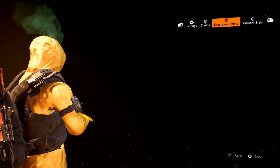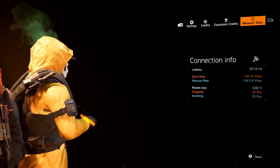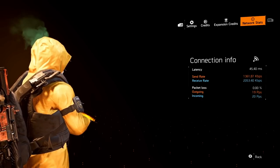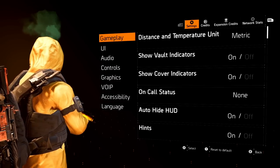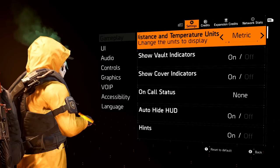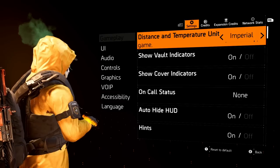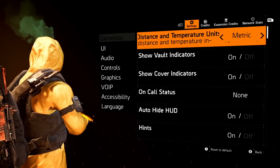You can toggle over here and look at your network settings while you're playing the game, just in case you're lagging and you have, say, 20% packet loss. Starting with the gameplay settings — pretty simple. A lot of people in the States would like to change their distance and units over to the imperial settings, which would change your meters to feet.